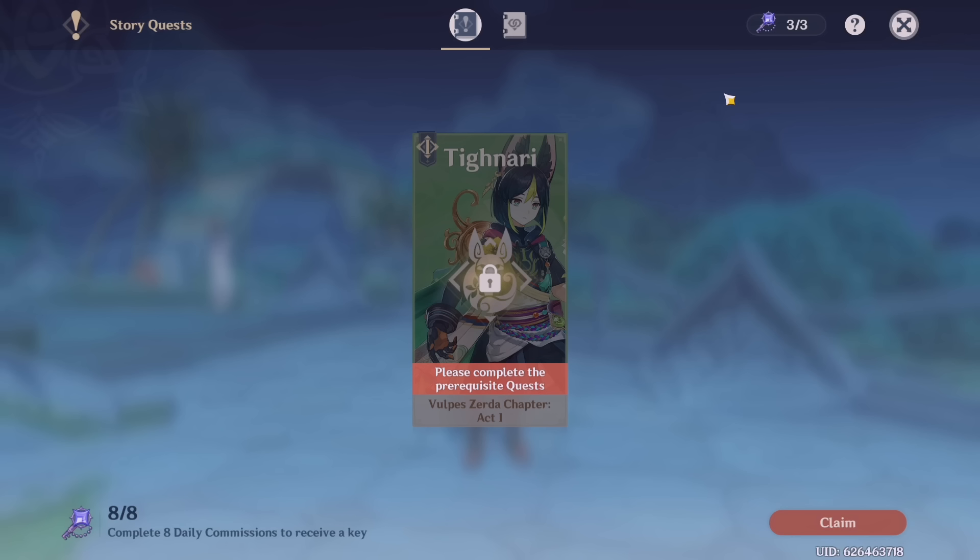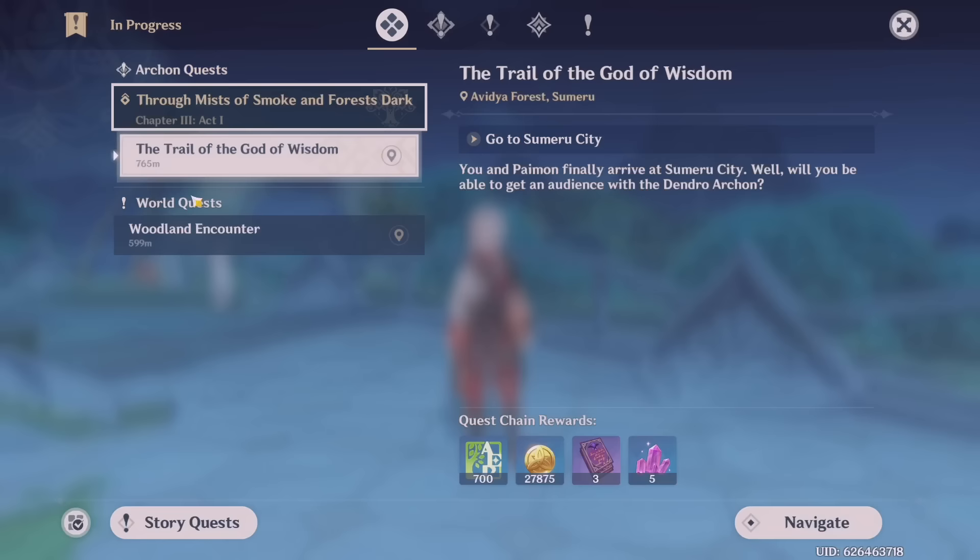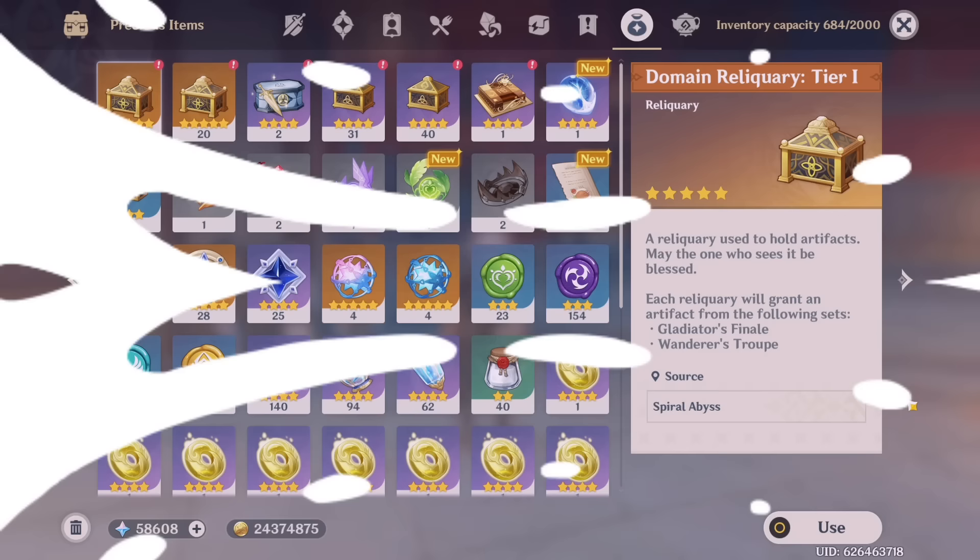Another thing is story quests. They take a little time — if you run through dialogue quickly it might be around 20 to 45 minutes, or over an hour if you listen to everything. My biggest tip here is just to unlock them. You don't have to complete them all at once — just claim your commission keys and unlock them, then let them sit until you have the chance. If you can't do them yet because you're not at the right adventure rank, try doing world quests because those also give you primogems.